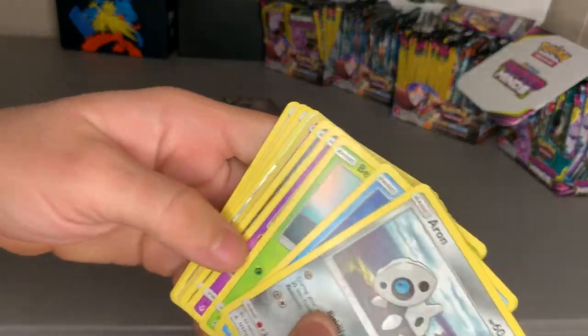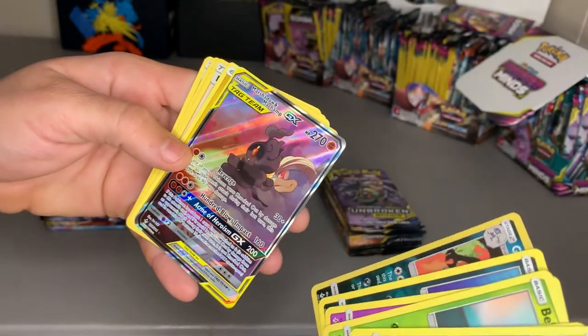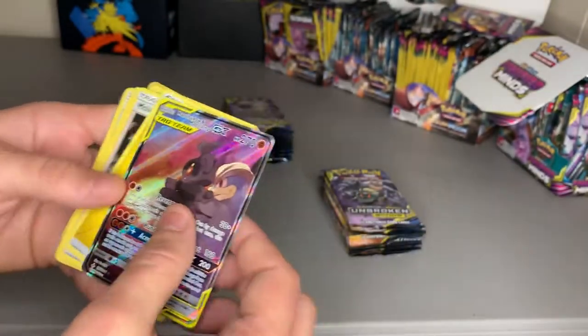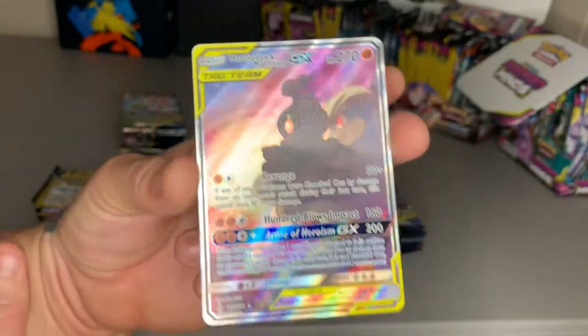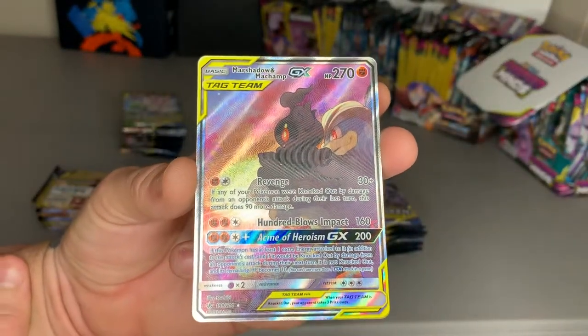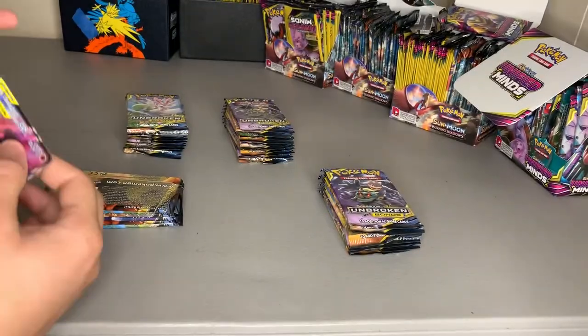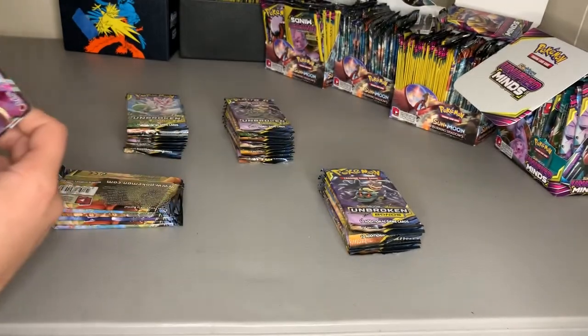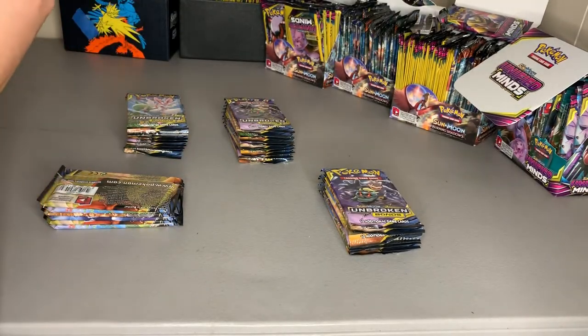BAM — Marshadow and Machamp! Second pack giving us a beautiful GX. I really like the way that GX is leaning back with some kind of sunset look to it. Purple's my favorite color, so this card right here is boss. Second pack, we got a GX, let's do it. I don't really know these cards that well — like I said, I don't really know Unbroken Bonds — so this is a learning experience.